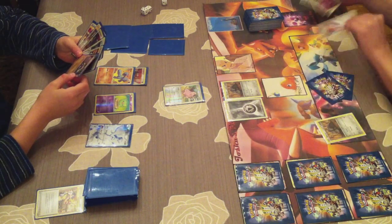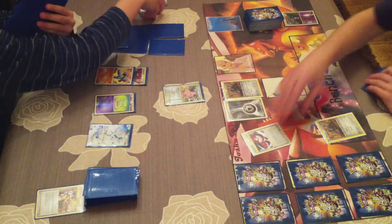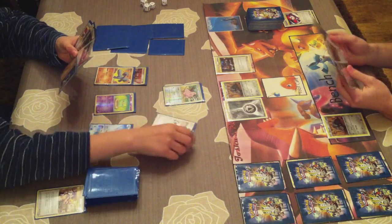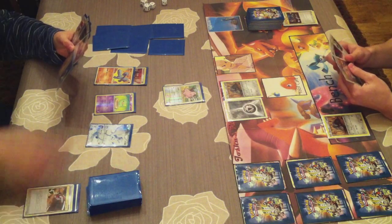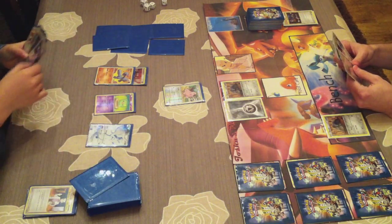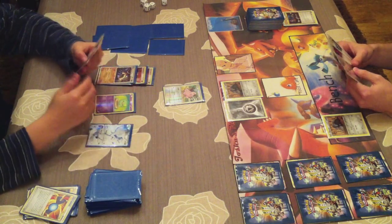Now I'm using Junkarm, discarding Mime Jr. and Twins to get Dual Ball back because I want a full Durant line - getting 4 in my field to discard as many cards as I can. Unfortunately the Dual Ball flips both tails, really bad luck. Now I'm using my Supporter for the turn: Team Rocket's Trickery - my opponent has to discard 1 card from his hand, and then I draw 2 cards. It's sort of like Cheerleader but less effective; instead of drawing 3 you draw 2 and your opponent chooses what to discard, but I really like playing that card in this deck.